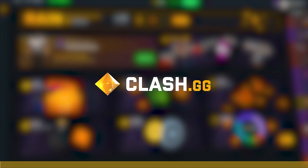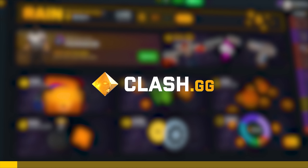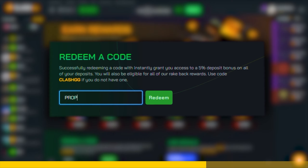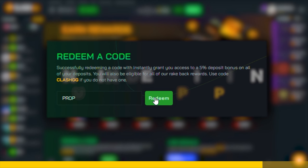Before we continue, this video is sponsored by clash.gg, a website that offers many different game modes, free daily rewards, and more. By using code PROP you will receive rakeback rewards and a five percent deposit bonus. Links will be in the description below.